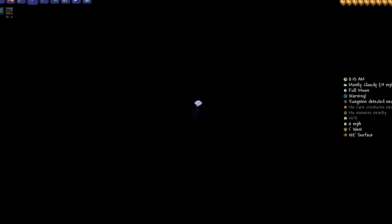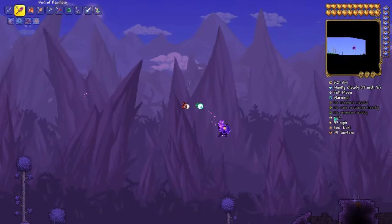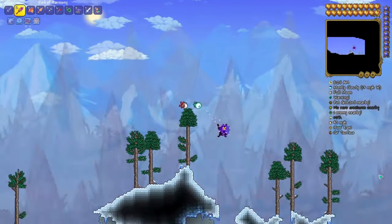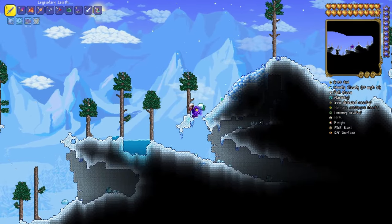Now press play. You want to move to the right side of the world to a snow biome. Go all the way over the corruption, and then you will find a hill that looks like this — right here, a big hill with a tree on it, pretty hard to miss.